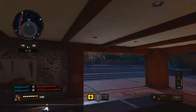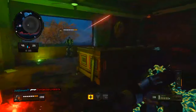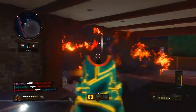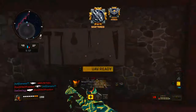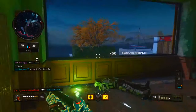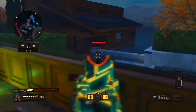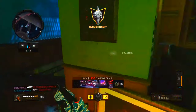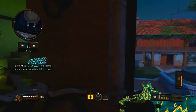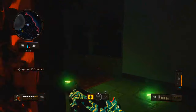For the class setup I was using in this video, I was using the Cordite with grip, long barrel, and rapid fire. I don't have much of a Cordite class setup because I don't really use it that much. I know the Cordite was supposed to be the PDW-57 from Black Ops 2, but to me it doesn't feel the same at all — especially with the recoil pattern. It definitely feels a lot different and I don't really feel much of a resemblance between the two.